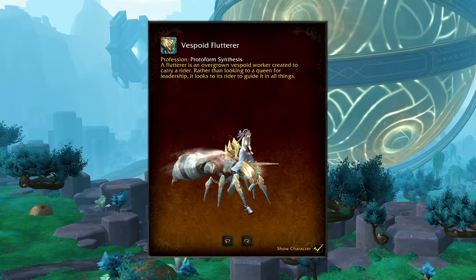And then the Vespoid Flutterer rounds out the Hornets with a silver and — I'm going to say brass — colored shell. Brass? Sure. Yeah. Brass is orange though. Colors, Hazel, colors.